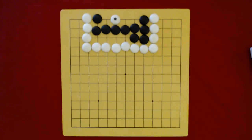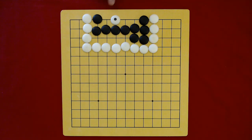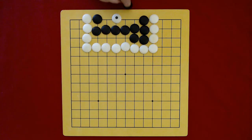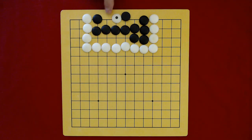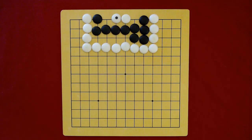We're going to imagine that black just took a ko and white wants to retake the ko, and they play this as a ko threat. If black plays here, they get two eyes and they will live. If white gets another move in, they're going to play this. Now this black group will be considered dead at the end of the game because it can only make one eye. So black just took the ko and white just played this.